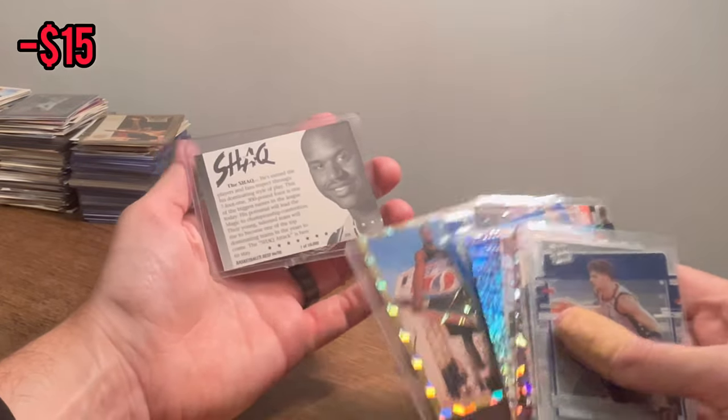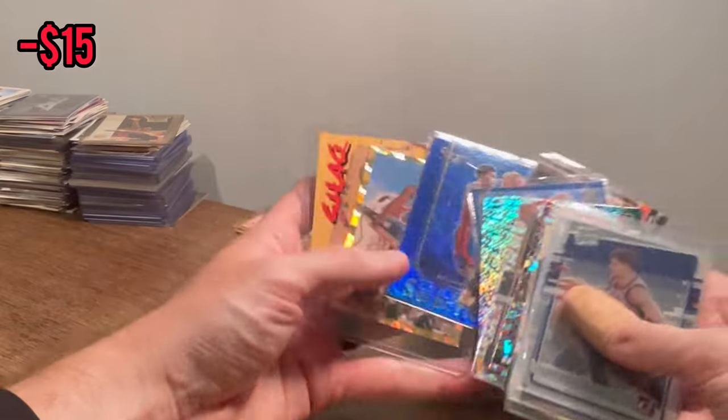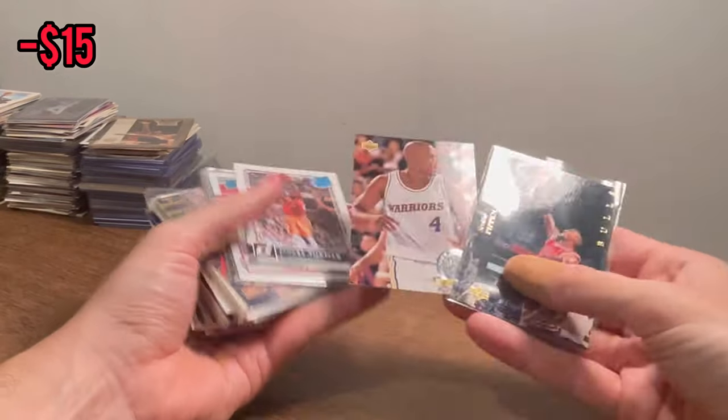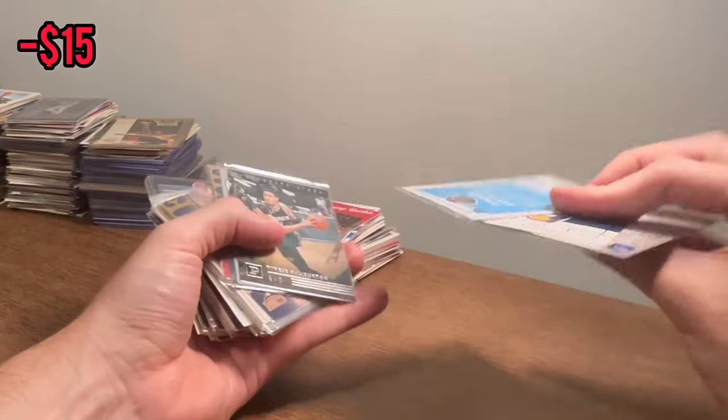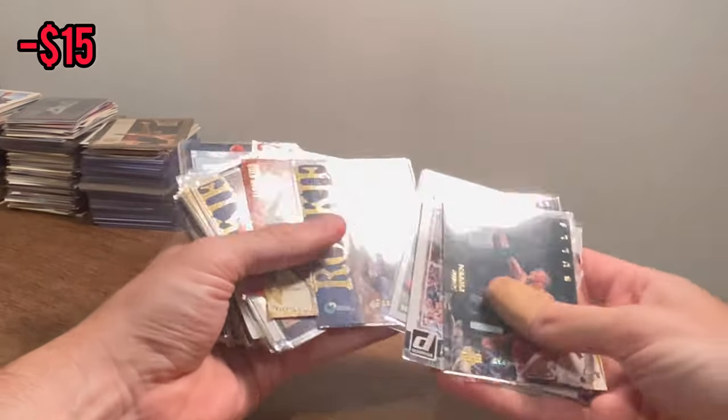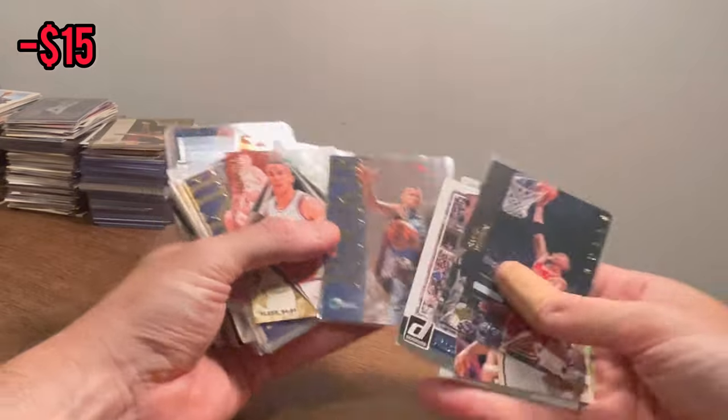Still has one in 10,000. And then we got two of these — I don't need two of them, so that'll be the next Easter egg. Good luck. Chris Webber rookie standouts. Kenya Martin Jr. Tyrese Haliburton — nice. Shawn Kemp rookie. There's another Jason Kidd rookie — we'll go ahead and do that as the next Easter egg. Good luck.